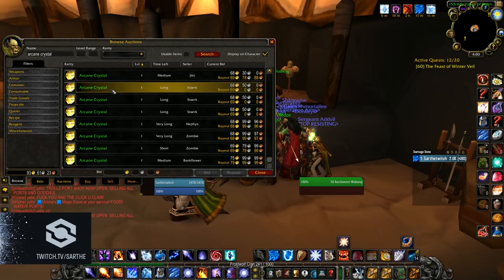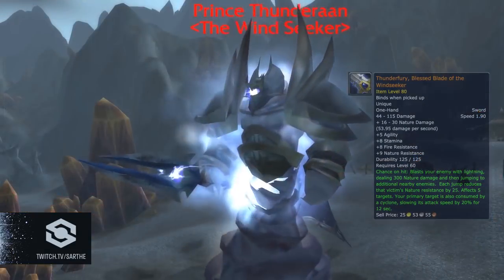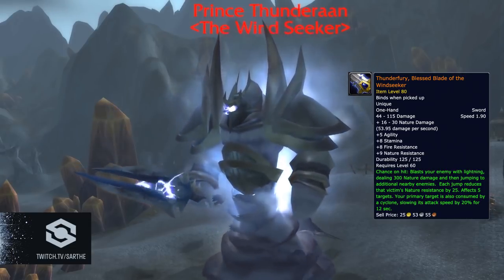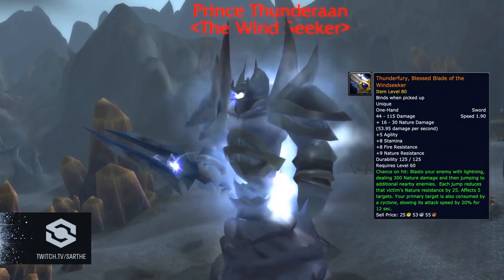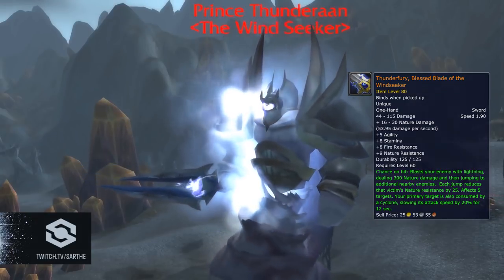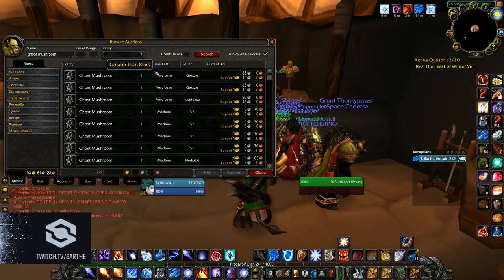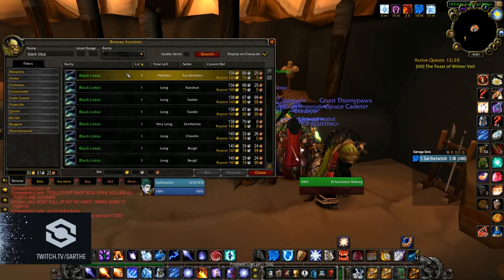Arcane Crystals and Arcanite Bars have gone up like crazy because with this next phase we get the release of Thunderfury — probably the most memeable weapon in all of World of Warcraft history, and I think it's the most well designed and best looking weapon. Every guild is going to want their main tank to have Thunderfury, so guild banks are spending a lot of money and time farming and buying as many Arcanite Bars as they possibly can. That means it's your chance to sell. If you're in a hardcore raid guild you're going to be spending a lot of money on consumables these first few weeks. On my server Black Lotus has doubled in price, so getting flasks is going to be expensive if you haven't farmed them already.